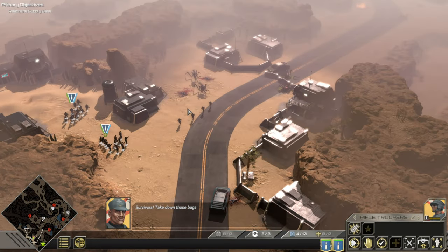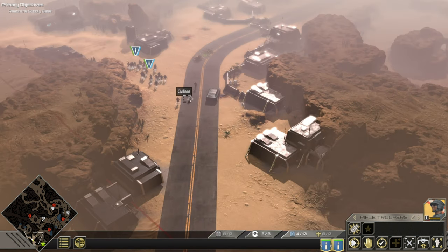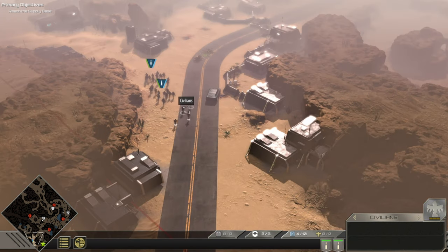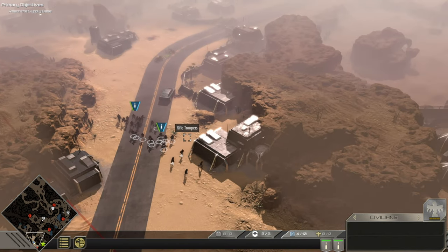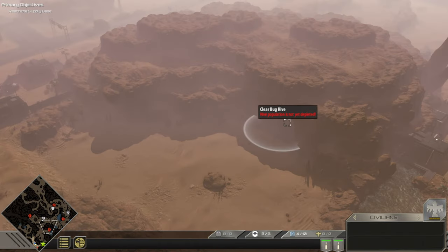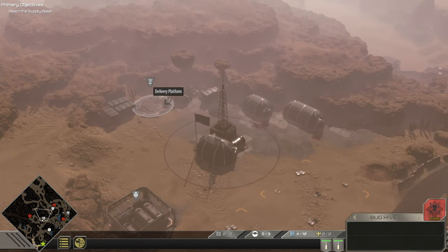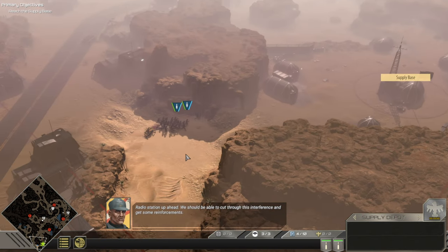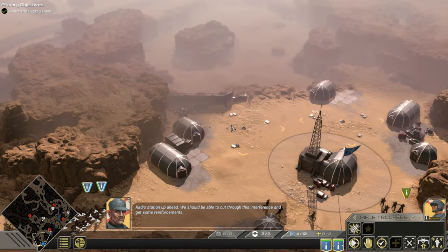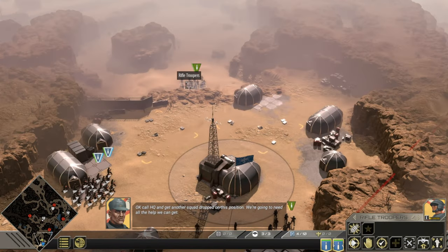Take down those bugs! Well, that's not very nice — they didn't even say thank you. So what are these? Oh, these are bug holes. Okay, there's a radio station up ahead — we should be able to cut through this interference and get some reinforcements on the move. Yes, let's go get some reinforcements, even though there are like two platoons here.